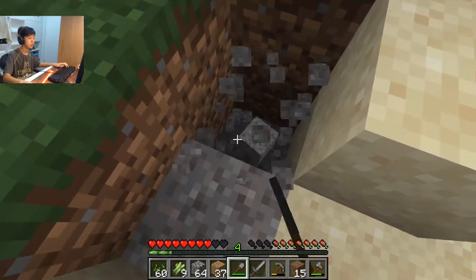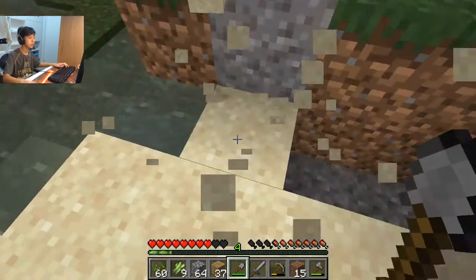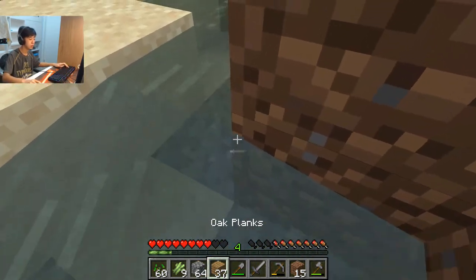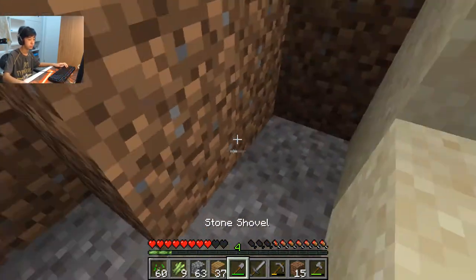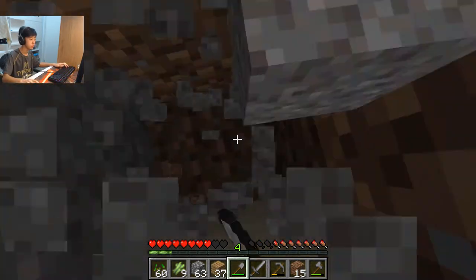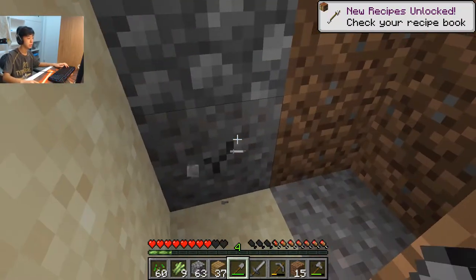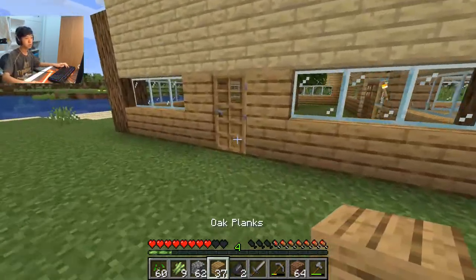Are you kidding me? No flint. I'm pretty sure they say you get flint every ten gravel you might... okay, we gotta block off this water. There we go, no more water. Oh yes, we got flint! Yes, amazing. We can go build that portal right now. So we got one flint — all we need is one flint — so we're pretty much good to go.